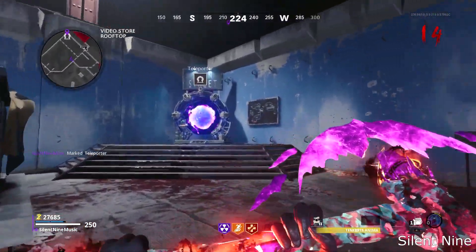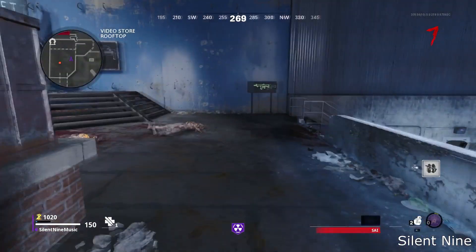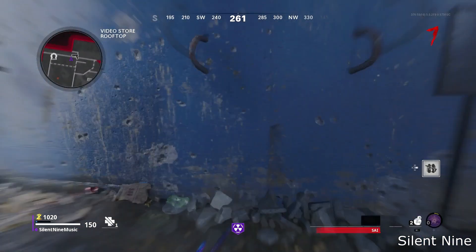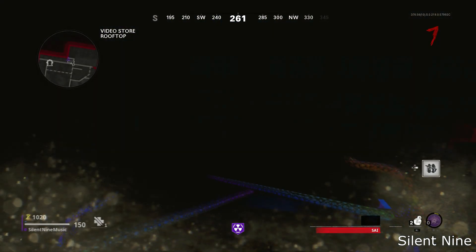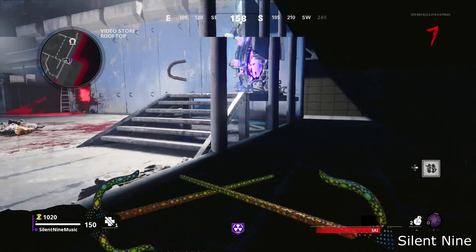For the first spot, go ahead and head all the way over to the teleporter. Then you want to run, and just before you hit the wall, you want to slide, then pause quickly. Stay in the pause screen for about a second or two, then unpause. If you have done it right and timed everything correctly, you should go right through the wall and be in this glitch.